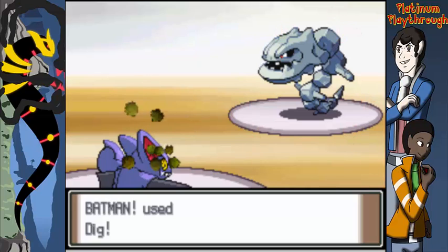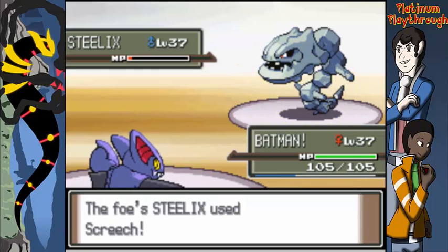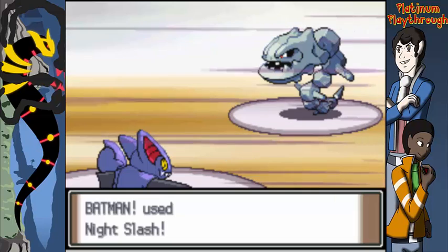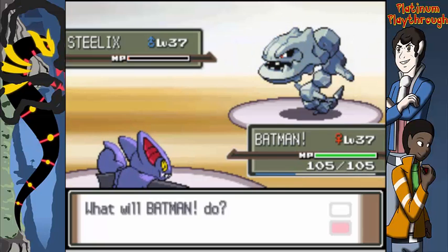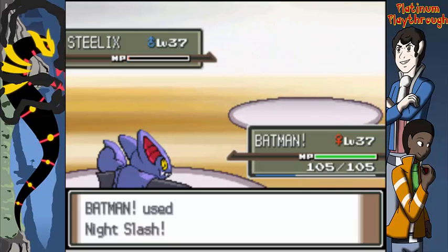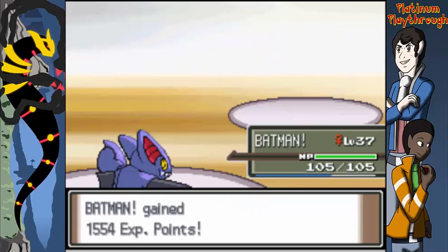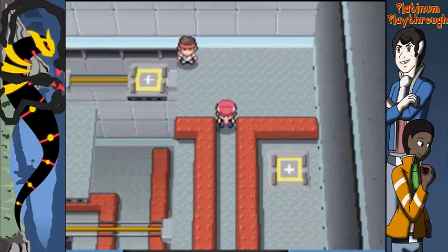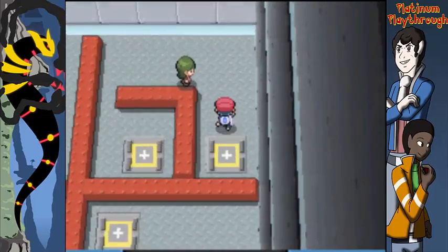Jolteon is one of my favorite Pokemon because he always ended up on my team during Let's Plays — he just happened to be there. I tried Night Shade but it didn't kill because steel resisted dark in this gen. In Gen 6 that changed. Some type weaknesses don't make sense — like why is poison weak to psychic? We've talked about this before.